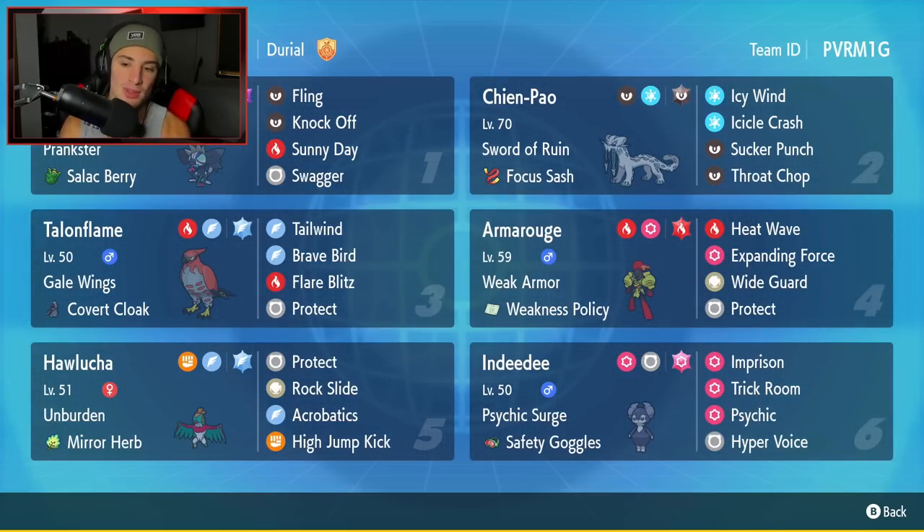We are rocking out with Armarouge, and I think Armarouge is such a cool Pokemon. We already showcased Ceruledge and you guys really seemed to enjoy that video. So hopefully you enjoy the Armarouge video - I just absolutely love its design. Let's get started with today's team preview. Starting off in the top left corner, we have the brand new Pokemon Grafaya - a really cool Pokemon that seems like it's going to be a beast of a support Pokemon due to the Prankster ability. It's got Salac Berry, Rock Fling, Knock Off, Sunny Day, and Swagger.